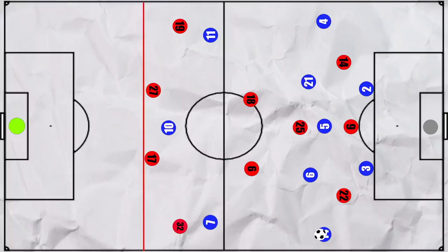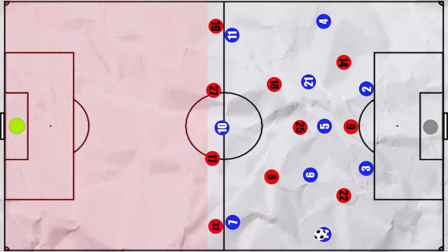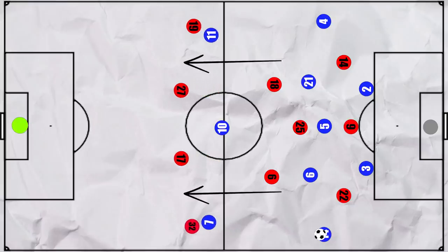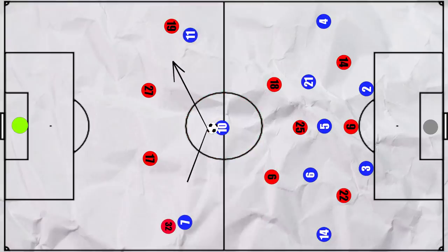Bayern's defensive line will be one of the areas that could decide the game, as it has generally looked shaky. If they stick to their high line, this could be taken advantage of, particularly by Mbappe up against the right back, while Davis will probably be able to recover against Di Maria. This could potentially lead to one-vs-ones against Neuer, who would have to use his expert sweeper-keeper reading ability to try and stop this. However, if Bayern drop their line deeper, this would just provide space for Neymar to operate between the lines and try to create or get a goal-scoring opportunity.